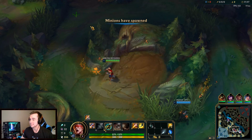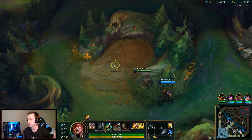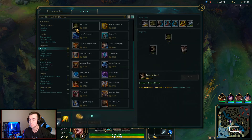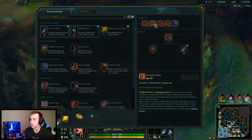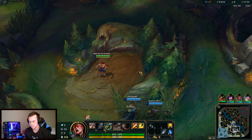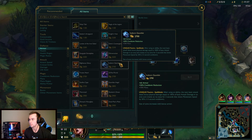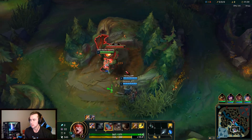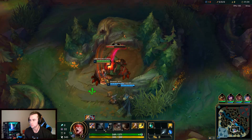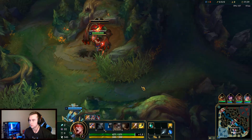We're doing the Infinity Stone Thanos Lee Sin build. It's as simple as it sounds — we're building one item of each Infinity Stone color. We're going to be getting Red Smite Enchantment Warrior as our Reality Stone. Our Blue Stone, the Space Stone, is going to be Iceborne Gauntlets, because we need the item that looks most like the Infinity Gauntlet. I'm thinking we'll go Spirit Visage for the Time Stone.